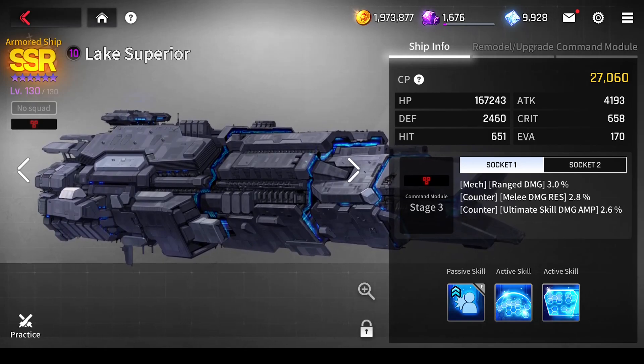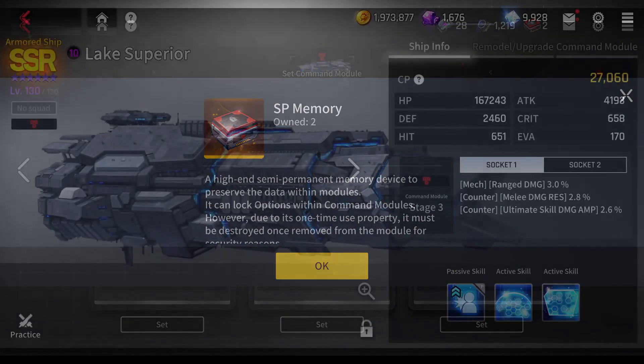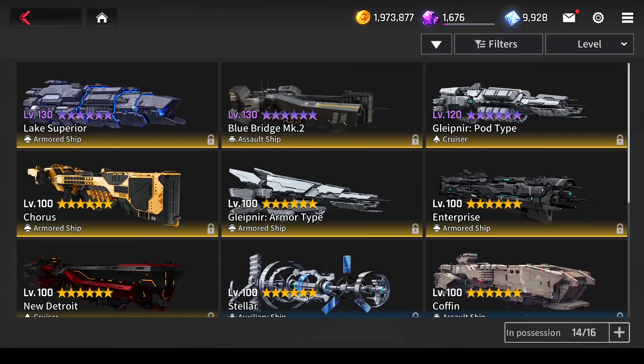Locking a passive uses an extremely limited item called SP memory. The ship remodeling system is very expensive, and I strongly recommend that you focus on making all the ships you want to use before remodeling any of them.